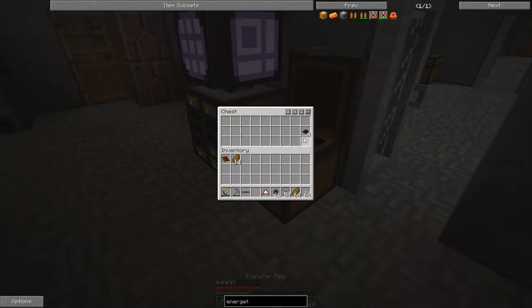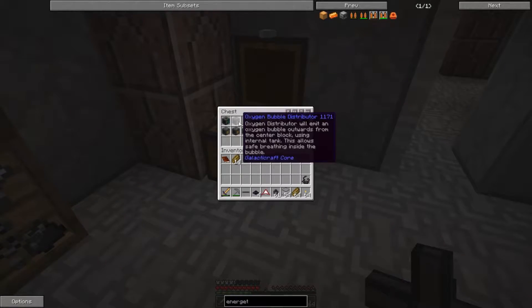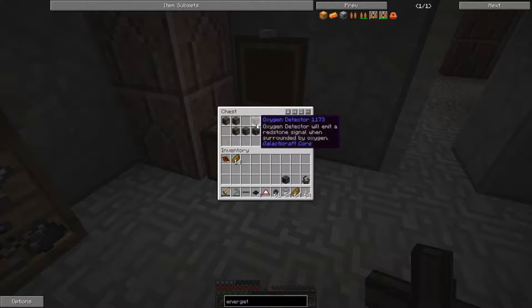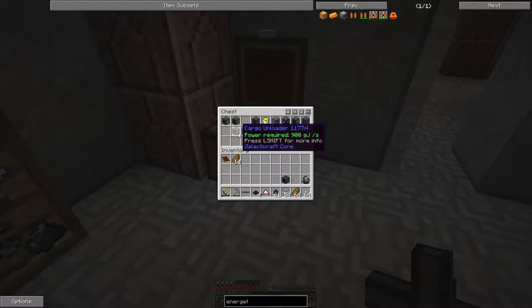We're going to set up a bunch of different things in the space room - this is almost all Galacticraft. We need the refinery, the electric compressor, and the circuit fabricator.